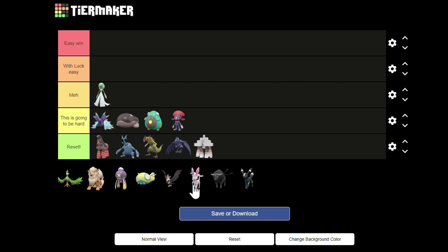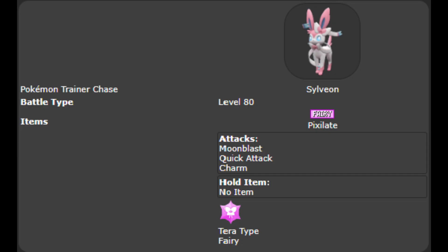Sylveon is in my opinion just above Gardevoir. Thanks to Pixilate it only has super-effective moves against Cinderace. Charm works the same as Toxapex's Chilling Water, but instead of dealing a little amount of damage it lowers Cinderace's Attack by 2 stages.